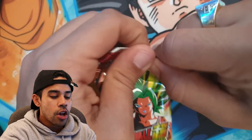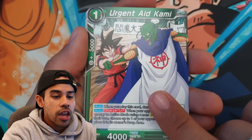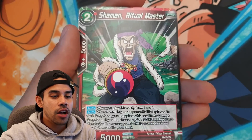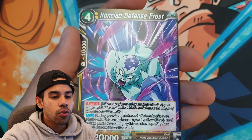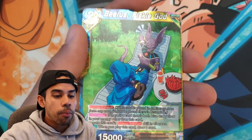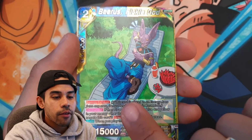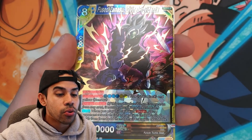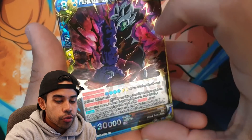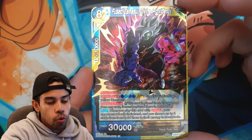First pack not bad — I got a parallel foil Kefla. Second pack: Urgent Aid, Kami, An Unexpected Turn, Mass Replication, Krillin, Vados, Kyo-Ken Son Goku Leader, Frost, Kefla, Hit, and a Buris rare. Wait, there's a card under it — holy cow! Divine Providence. So far it's looking like we got three rares, or is that a super rare? This is a super rare!